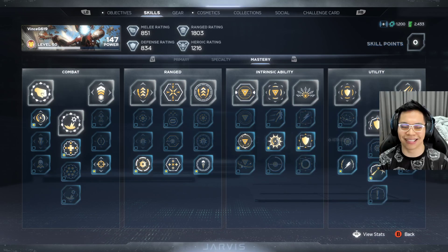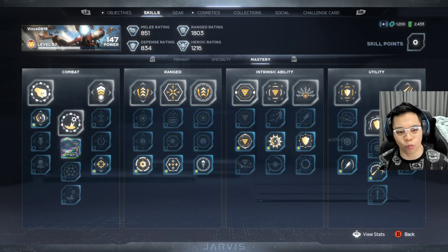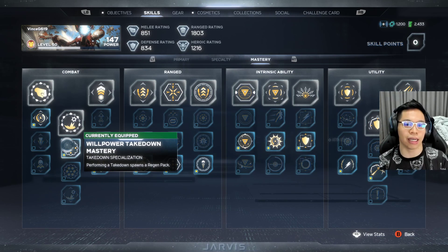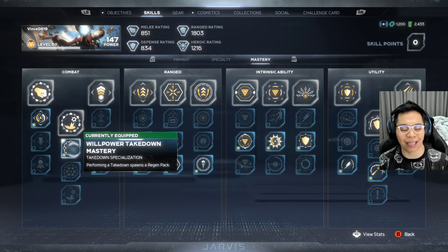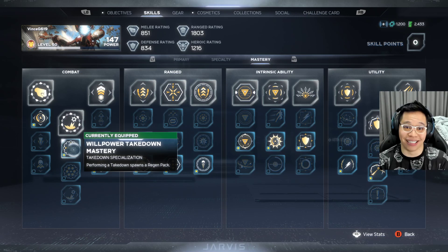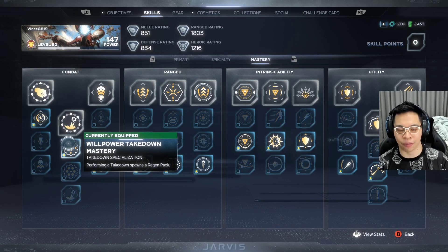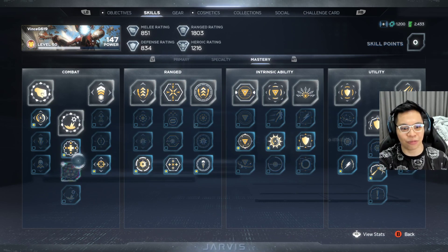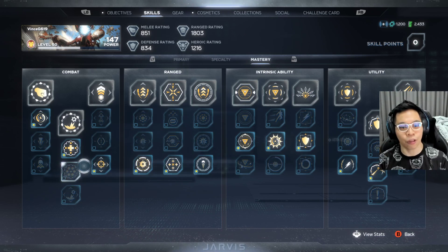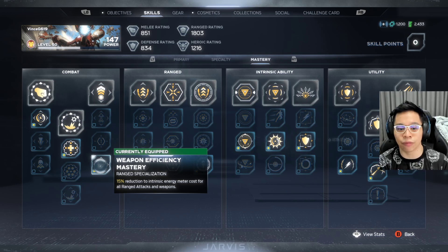The other choice is flying faster, which is great, but I'd rather just not die and not get hit. For combat, most of those are for melee so Iron Man wouldn't use them much. For takedowns, I have it set to spawn health packs because he's very squishy — one hit and half his life is gone, especially on difficulty four brutal. So when he does a takedown, at least there are health packs nearby to jump to.